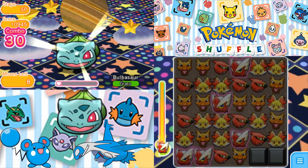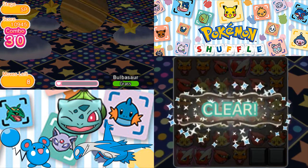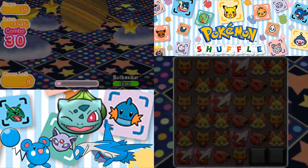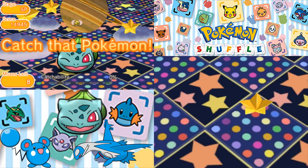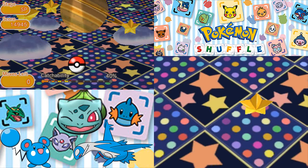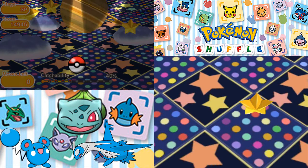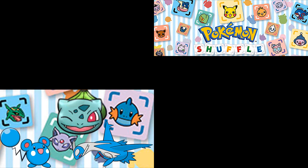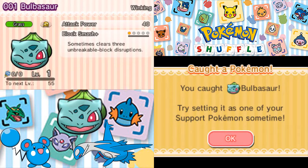And we got that 30 combo, which would have worked for that final mission card — or whatever mission card it was; I think it was actually the first of the final set. Either way, we got a 40% catch ability. Come on, Bulbasaur, you know you want to be caught. It was 2 and 5, but there we go. Got 200 coins back. It has the attack power of 40, the grass typing, and the ability Block Smash Plus. With that, we have S-Rank Capture — the Winking Bulbasaur!